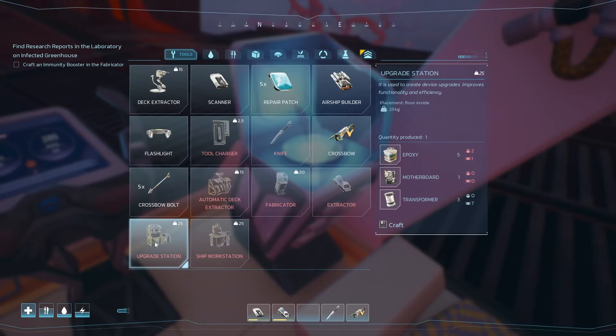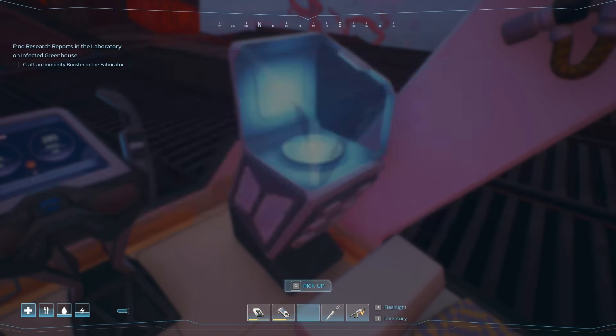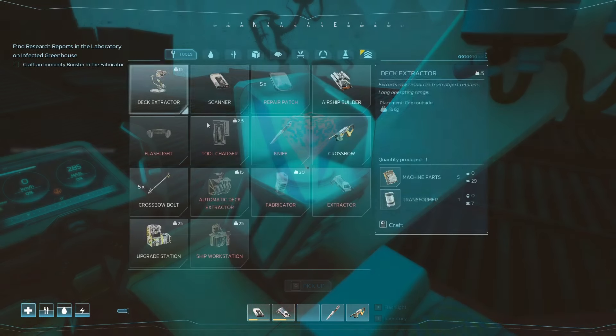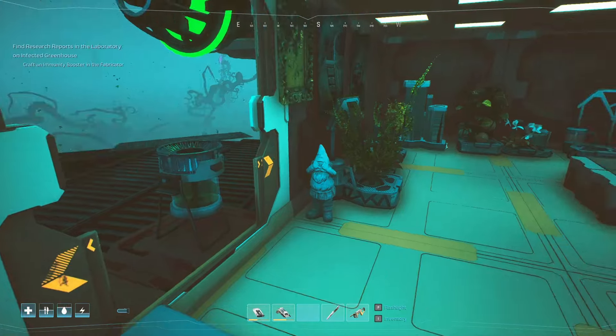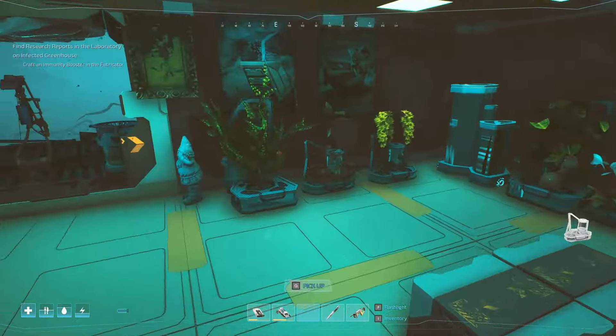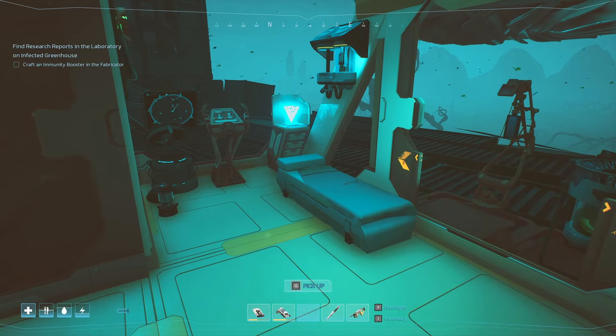The upgrade station needs more epoxy and a motherboard. Motherboard needs three circuit boards, and circuit boards need lots of stuff. I think I have just enough electric elements but not enough plastic. Just a little bit of epoxy and we get the upgrade station. Once most of the machines are researched and built there won't be so much back and forth scraping for resources.